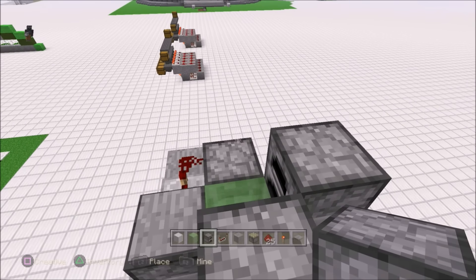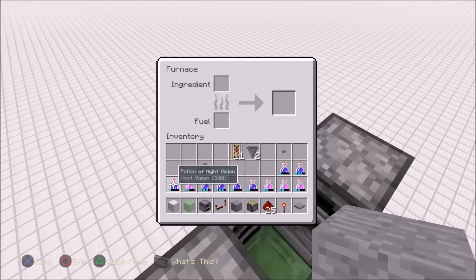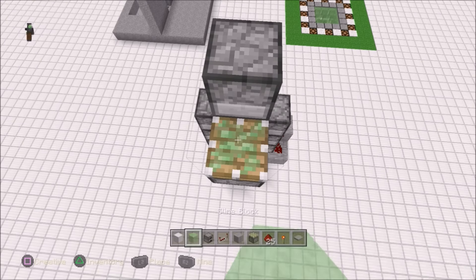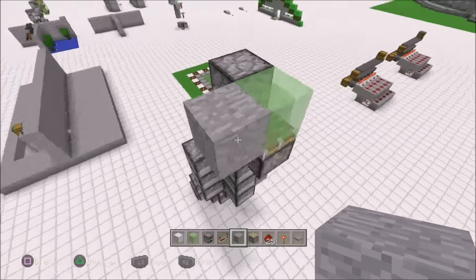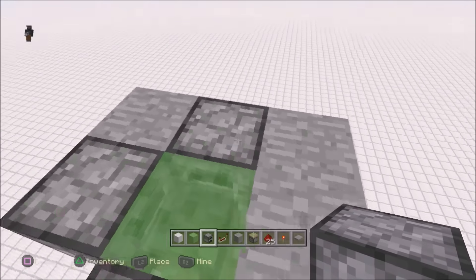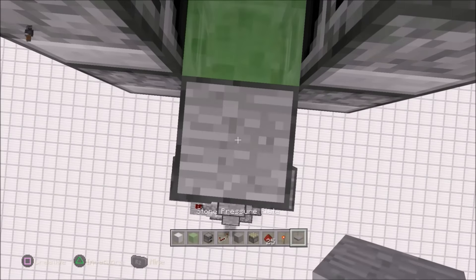Fix the placement — put that block there, that block there. There you go, looks good. Two blocks and then we're going to get this: sticky piston, slime block, and then furnaces all around. Pretty easy in survival — it takes a long time to crouch place but bigger problems in the world. It's pretty resource-friendly: a bunch of cobble, a few repeaters, some slime blocks. Put a pressure plate right there.